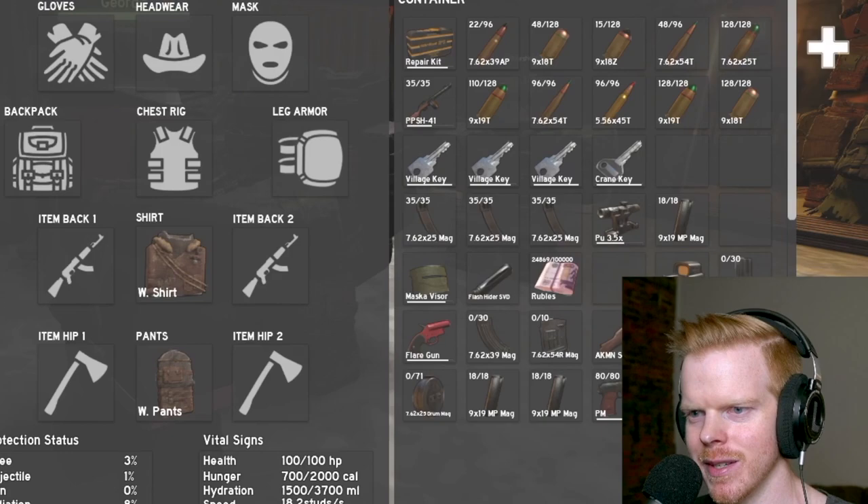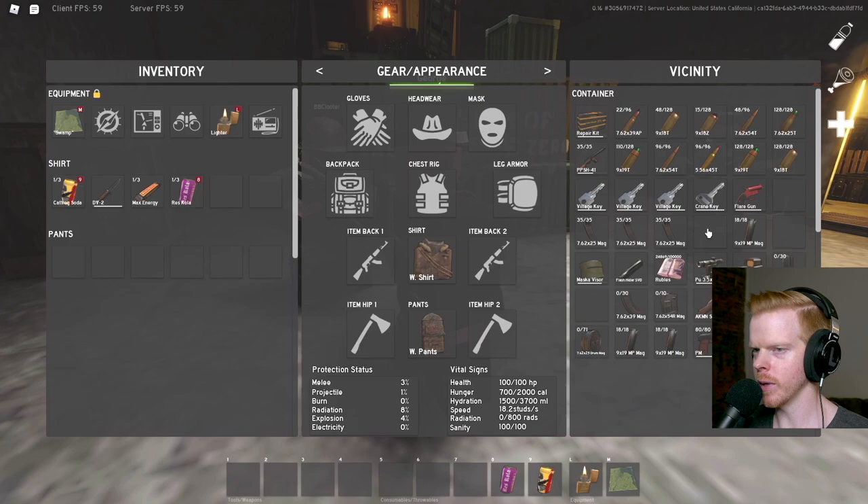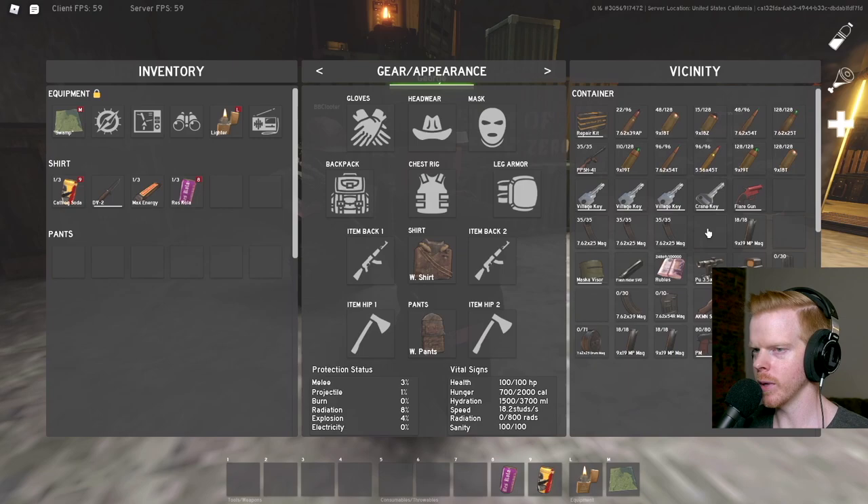I lost everything but I did find a crane key, and I found this flare gun. We've done the village key, the garage key, we have the crane key. We still have to unlock crane loot, and we need to find the fueling station key and the lighthouse key — not sure where those spawn. I gotta figure out how to stop dying too. Next time we'll shoot off the flare gun and try to unlock the crane loot. Anyway, that was fun — see you guys later.